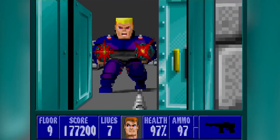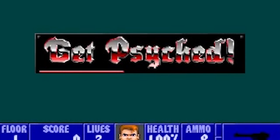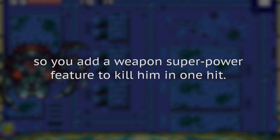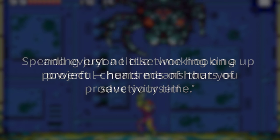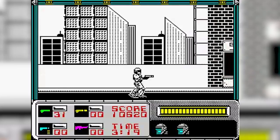While most cheat codes are just ways to give yourself an unfair advantage, that wasn't always their intention. Developers often added cheats into their games to make the games easier to test. As developer Chris Sorrell explained, you can't keep fighting the boss just to check if he correctly dropped the special key as he dies, so you add a weapon-superpower feature to kill him in one hit. Spending just a little time hooking up powerful cheats means that you save yourself, and everyone else working on a project, hundreds of hours of productivity time. But sometimes these cheats were left in the game by accident, only to be discovered by gamers some time later.